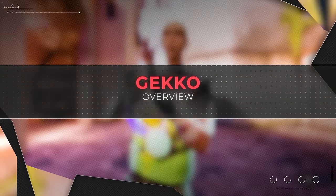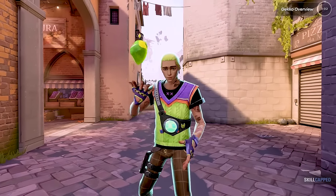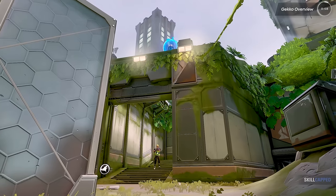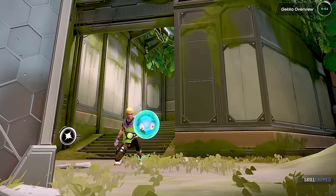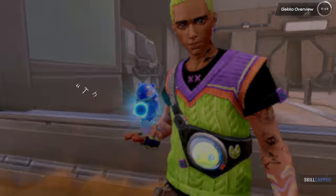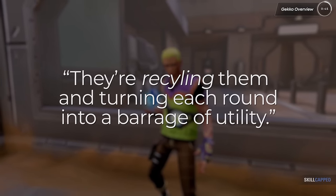First, let's introduce Gecko. Gecko is a formidable initiator whose toolkit is designed to provide his team with crucial information and safety while scaling up. He's got a unique twist though — his abilities, while destructible, can be reclaimed and used again after a brief channeling period. This means that the best Gecko players aren't just using their abilities, they are recycling them, turning each round into a relentless barrage of utility.